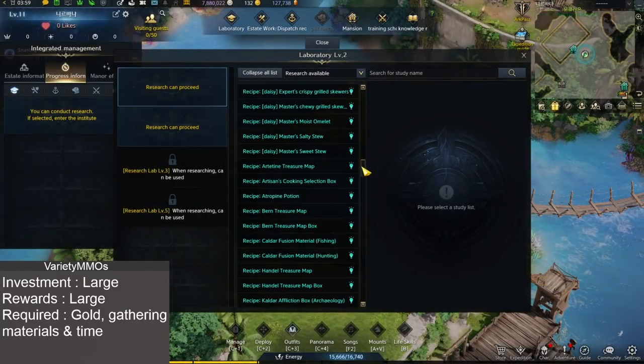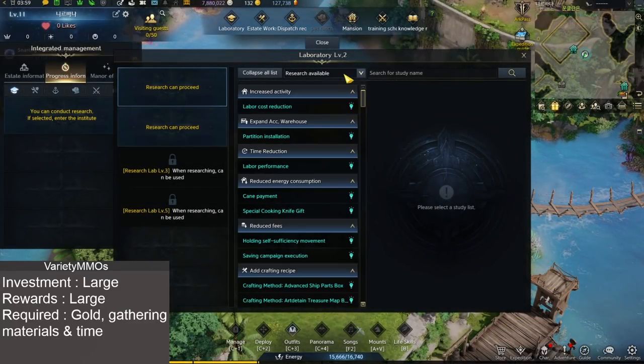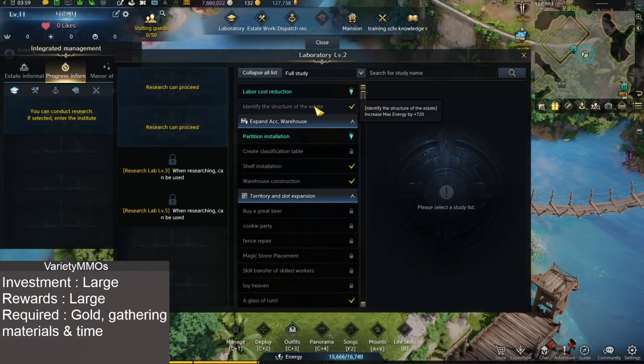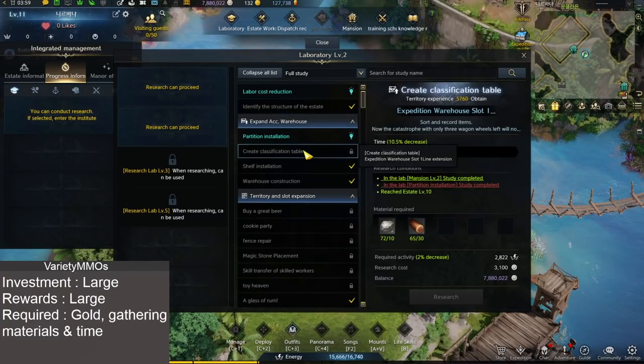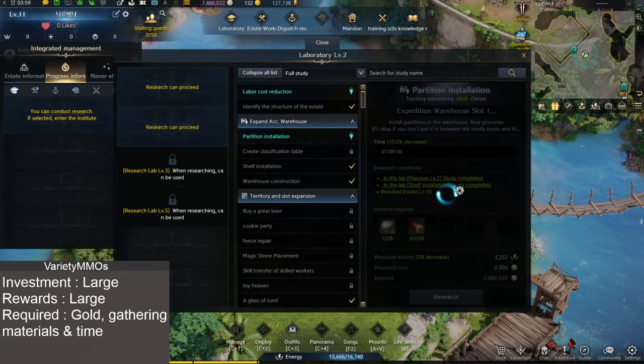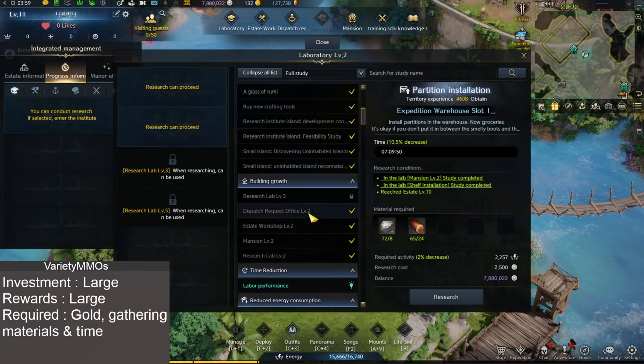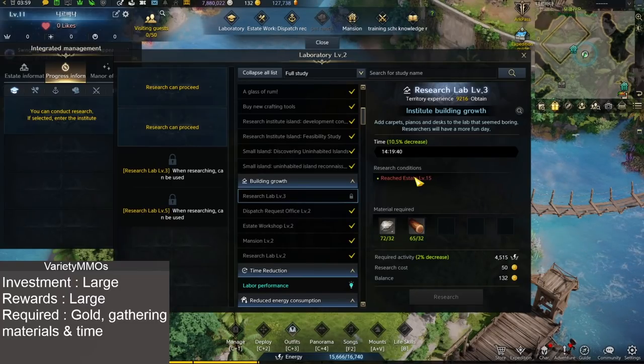My Researcher is available. If I go to Full Study, this is everything available in the house. You'll see that some things I just don't have the ability to access yet, and some of them will say things like you need a higher estate. For example, you need a Research Lab Level 3 for many things in the estate. However, you can't get it because you don't have estate level 15. So one of the ways of boosting your estate quickly is by sending away as many boat missions as humanly possible - try to keep on top of that.